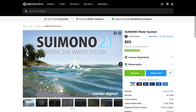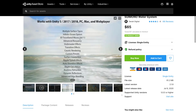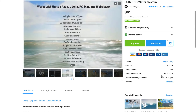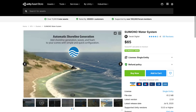Next up is Suimono — an interactive water system. Features include multiple surface types, infinite oceans, 3D tessellation of waves, advanced buoyancy, underwater effects, transition effects, caustic rendering, surface interaction, ripple and splash effects, auto shoreline effects, and depth calculation. It's open source, written completely in C#, simple to set up and easy to use. Unfortunately, it is standard render pipeline only currently — last updated 2020 — so be aware of that if you're on URP or HDRP.